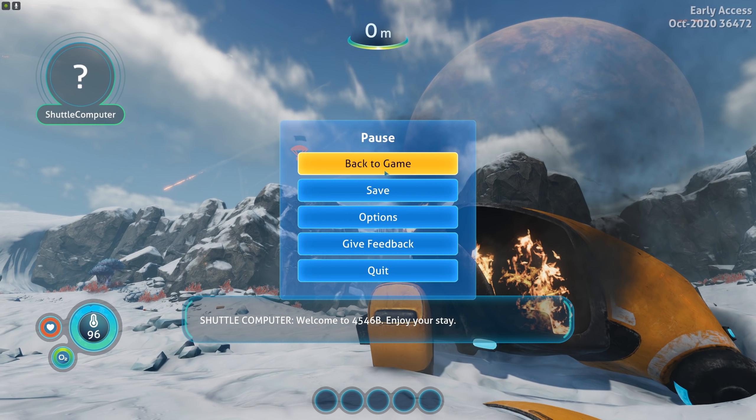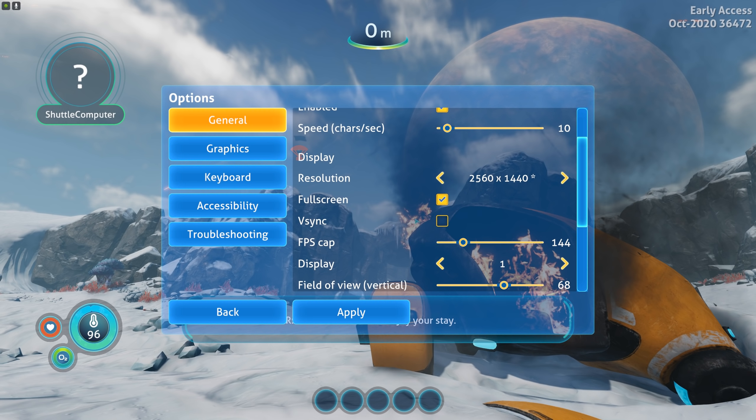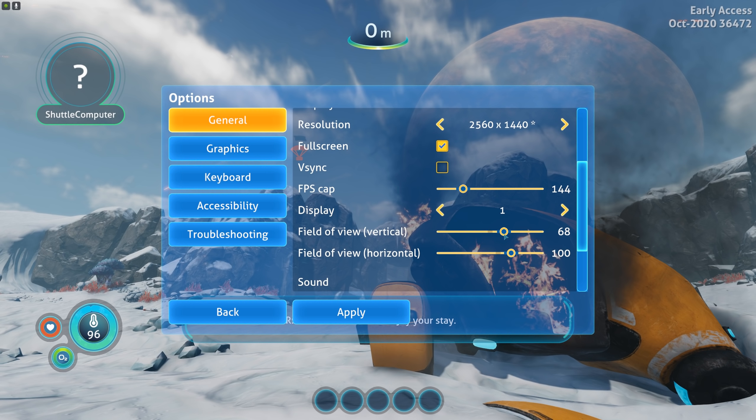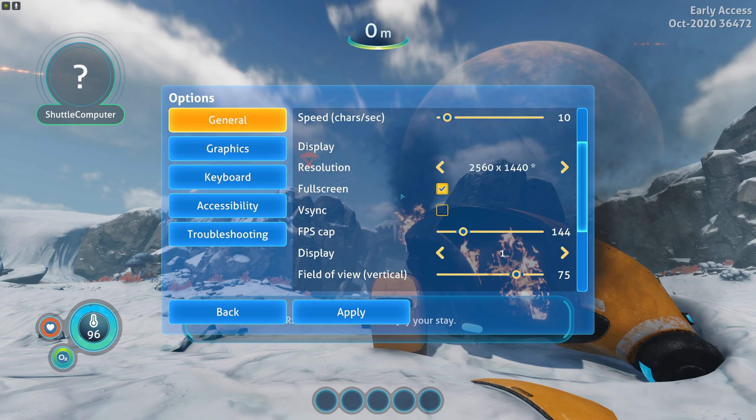Let's go into the options. They have finally added — I've been hoping they would do this for a while now — they have an FPS cap, which for some reason goes up to 500. I don't know who's pulling 500 FPS on their computer; maybe they're just future-proofing. You do have to have VSync disabled to allow for this, so if you have VSync on, it's not going to work.